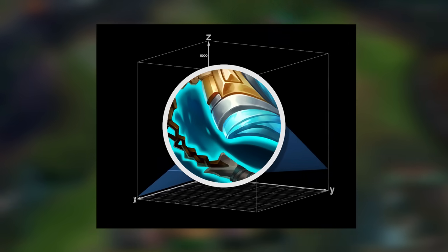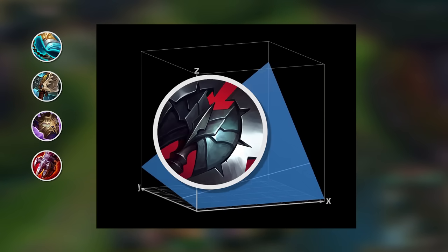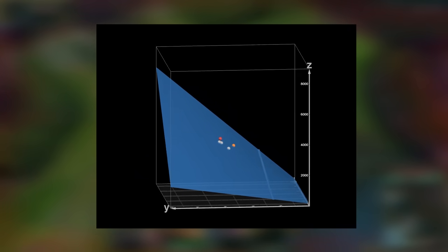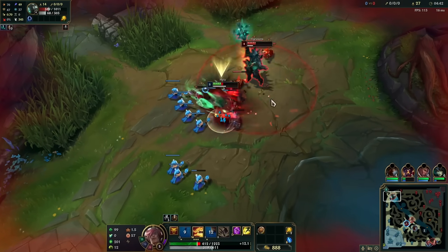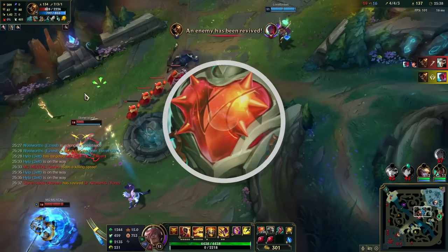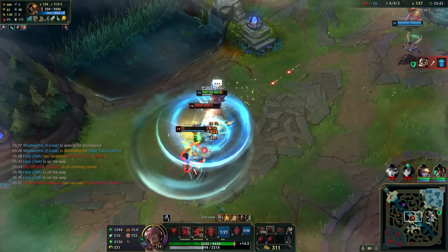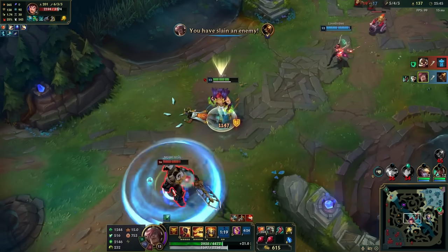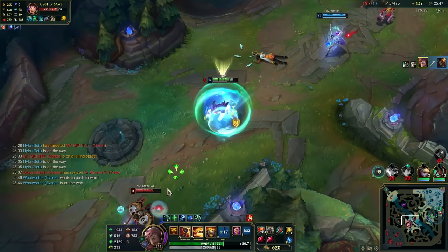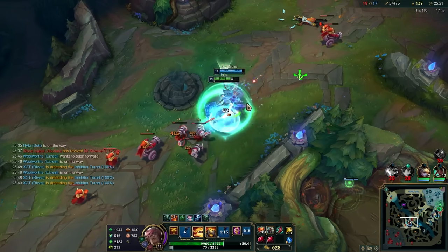A typical Set player will build Stridebreaker first, then buy Hullbreaker, Overlord's Bloodmail, Sterak's Gage, and Black Cleaver, in no particular order. This build is shown here in orange. To find the optimal build, we will show how swapping out items can improve the build, and do this until we find the best one. Thanks to Heartsteel's infinite health stacking, by the time we have reached full build we will have a lot of bonus health accumulated. This cannot be concretely determined, but from the few games I have played, I have found an average stacking rate that a normal player can achieve. Since I am by no means a Set main, this will be easy for most players.